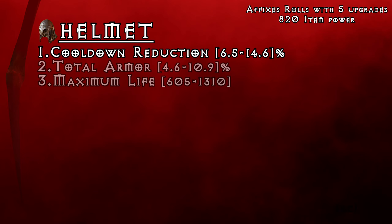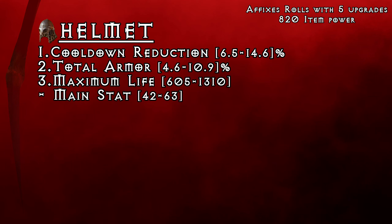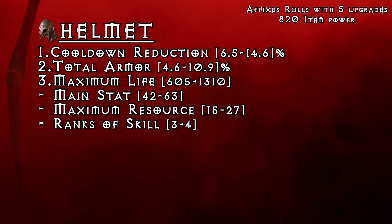Let's start with helmets. On my helmets I usually look for cooldown reduction first, as it's one of the few spots you can get it. Then it's time for maximum life and total armor. You can look for both of those stats, but in case you are affix constrained, armor will be better for physical damage reduction while maximum life for non-physical damage. That leaves us with the last slot and if you are not looking for anything specific, I would probably pick either main attribute for some extra damage, maximum resource or ranks to a skill that is important for your build.